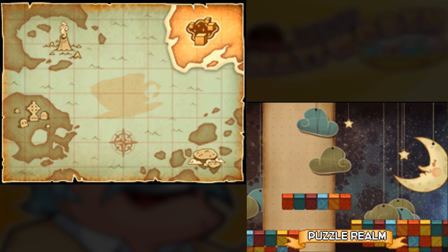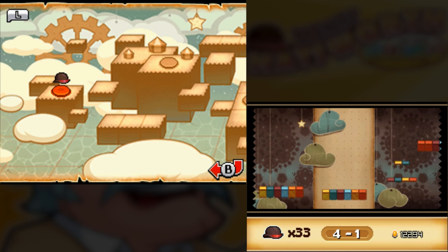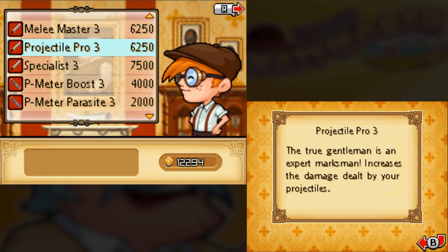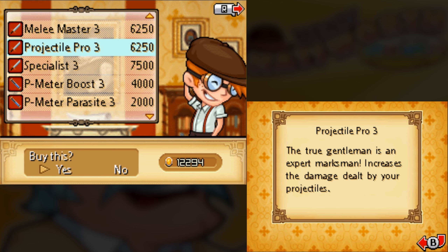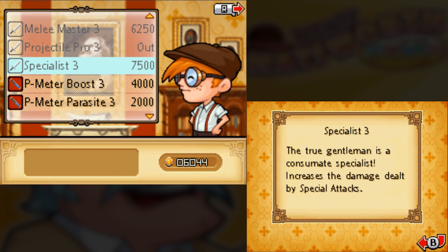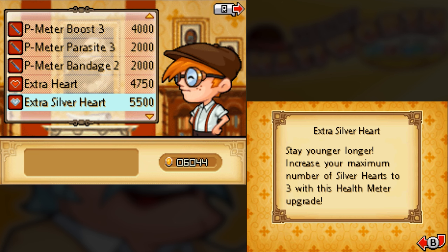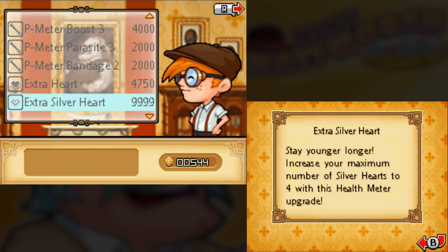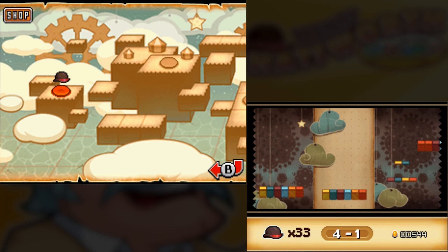Welcome back to AskHenryHatsworth.tumblr.com. Today we will be conquering the puzzle realm. They had a Tumblr too? Oh, I wish. Alright, we've maxed out our projectile damage. Now we're going to get the third silver heart, and the fourth is going to be 9,999 gems. Break out that credit card, boys.